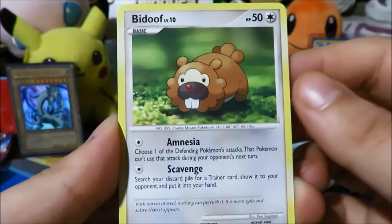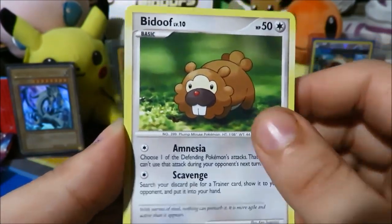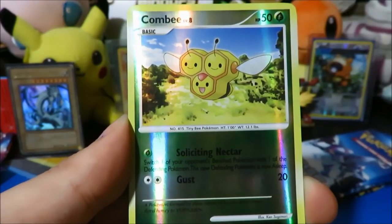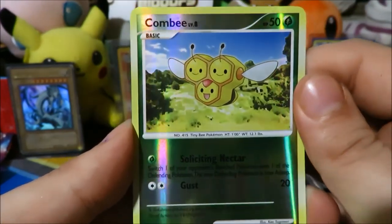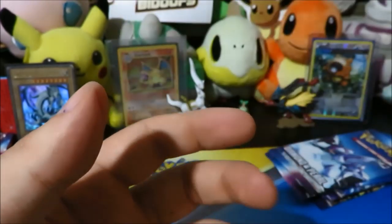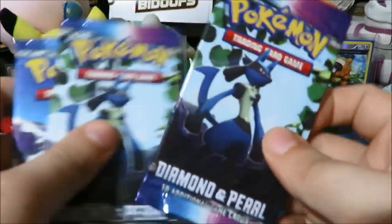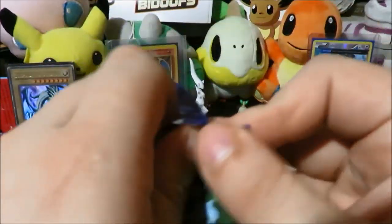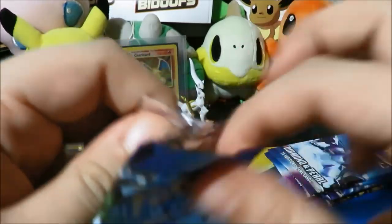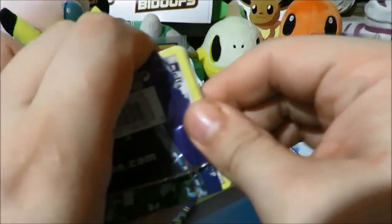Awesome set — the artwork is beautiful. Look at that Rhyhorn reverse; love how the shine is throughout the entire card, that is awesome. And the rare is a Machamp — we've already seen that but it's still pretty cool. Our next pack right here is another Dialga pack, let's see what we can get from it.